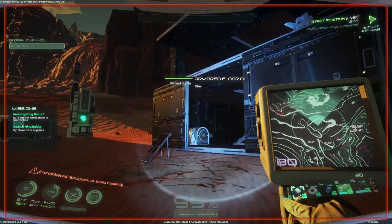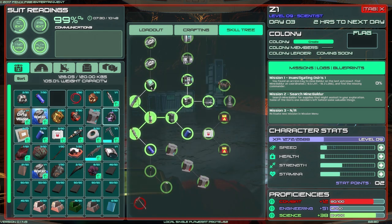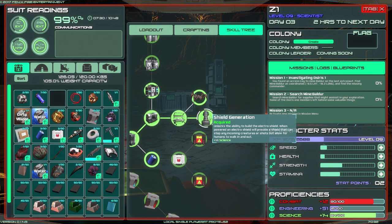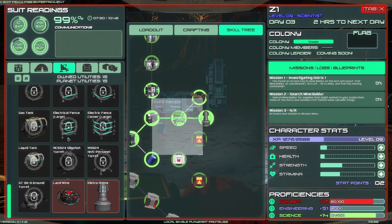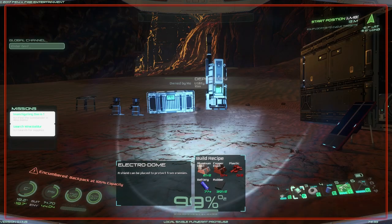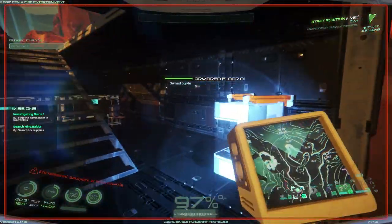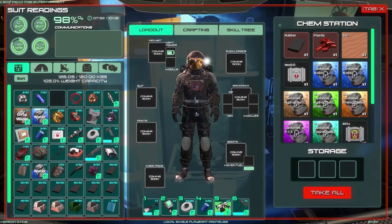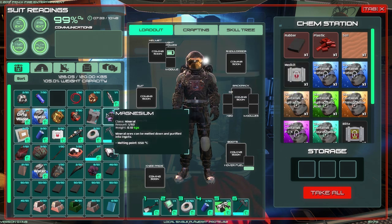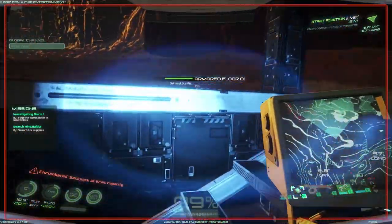I've been getting points for something this whole time. Let's look at the electro generator dome thing. I need plastic, copper, and plastic - I don't think I have any plastic. What do I need for plastic? I need hydrogen and carbon. Alright, you know what, we're going to build that in the next episode. We're going to put it somewhere and it's going to be amazing. I hope you enjoyed this episode.